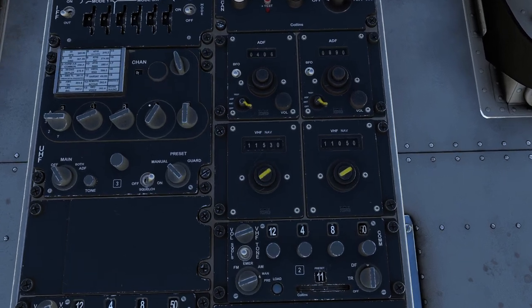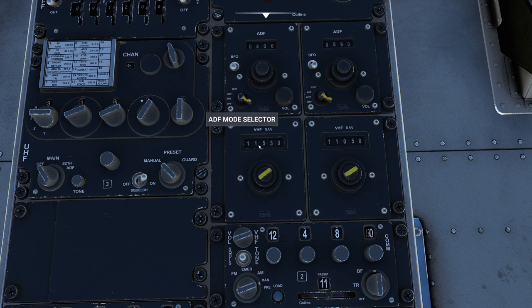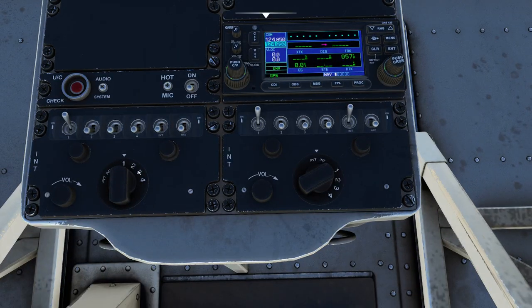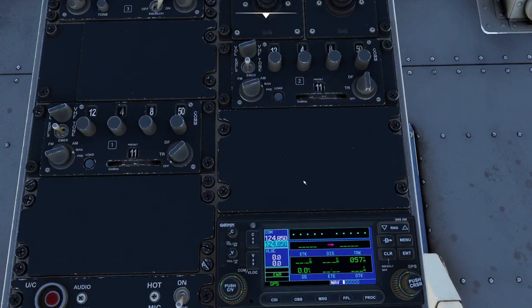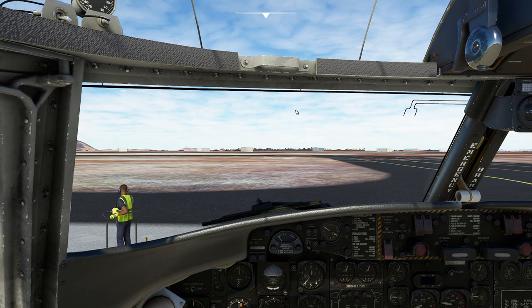We've already got ourselves set up to a frequency of 115.30. This is going to be our destination. We're basically going to hang north until we pick up this signal and then fly the radial down along with it. We also have an ADF frequency dialed a little bit north and east of us. I'm going to go ahead and flip on the transponder. That'll let everybody know we're ready to go.